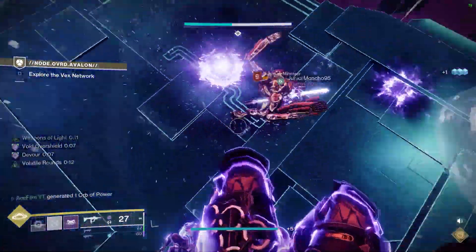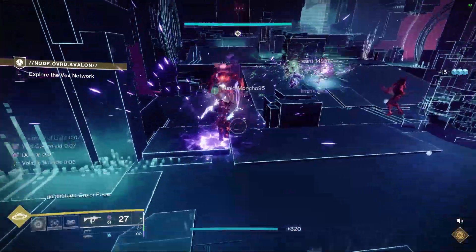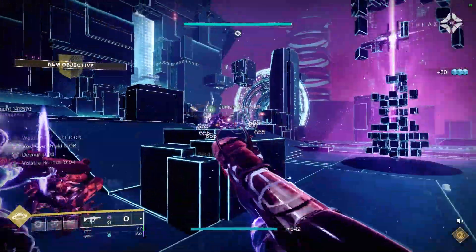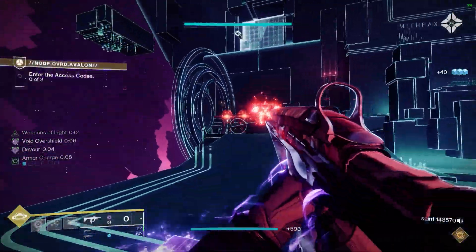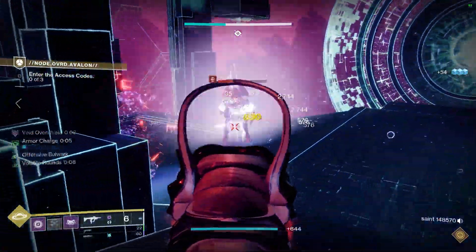Welcome back everyone, today I got a great build for you. I'm trying to remodel my old healing nade build with Heart of Most Light on Titan. This build I kind of got to work really well in some situations, but it's very ad dependent and it's not really a boss DPS strategy like it used to be.